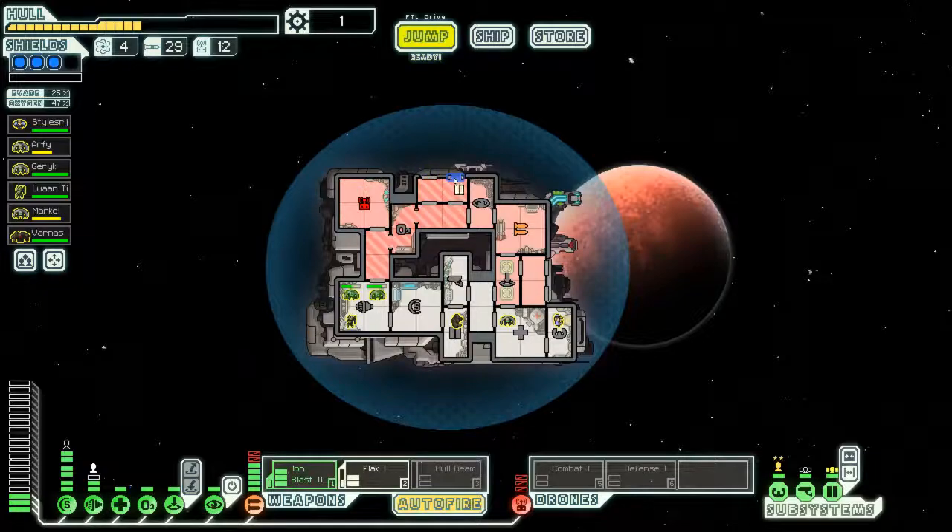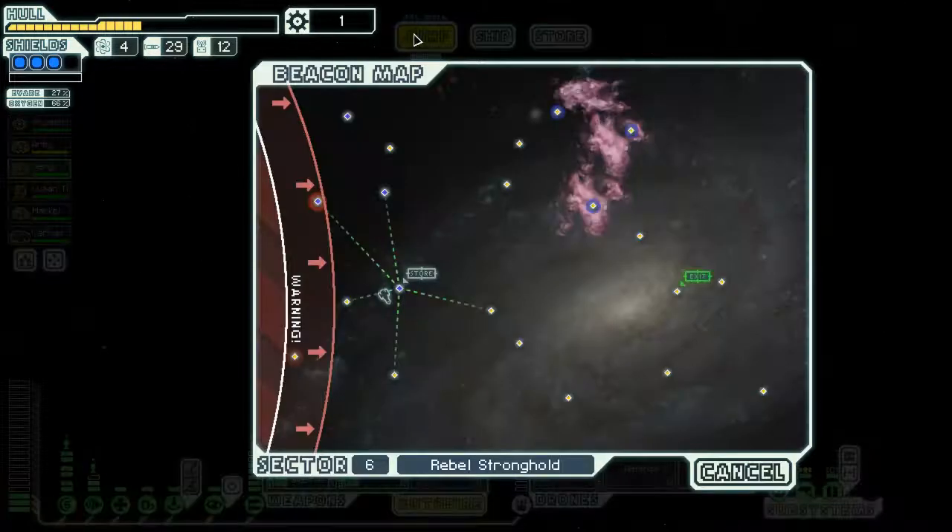We're going to need more reactor power, so let's sort some of this out. Get the two Engis up here to fix things. We're going to need to upgrade our reactor a bit, get level four shields, and maybe upgrade our cloaking once or twice too. Everything's repaired - everyone can return to their stations and we can continue on this voyage. We'll probably jump here before moving forward because it's a bit sparse down in that direction.